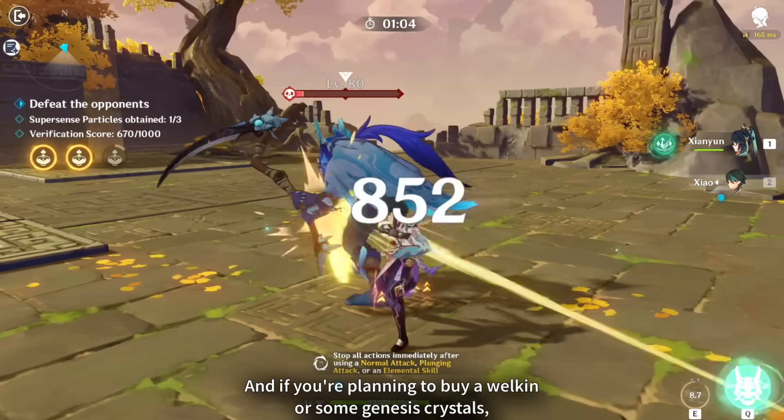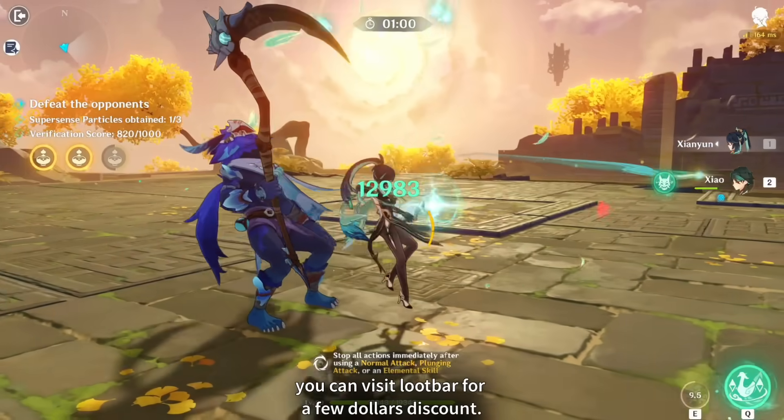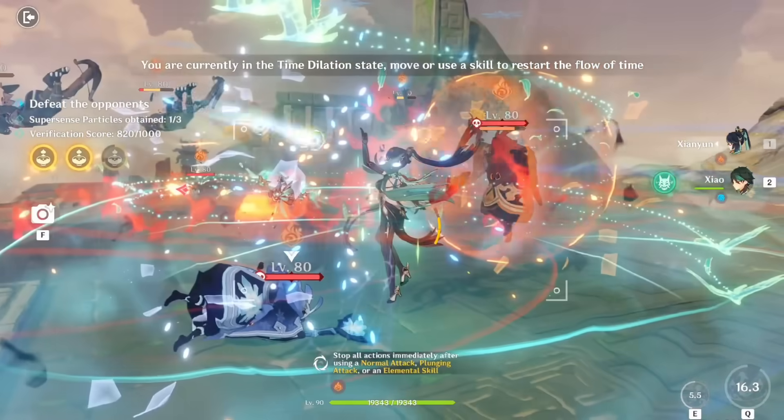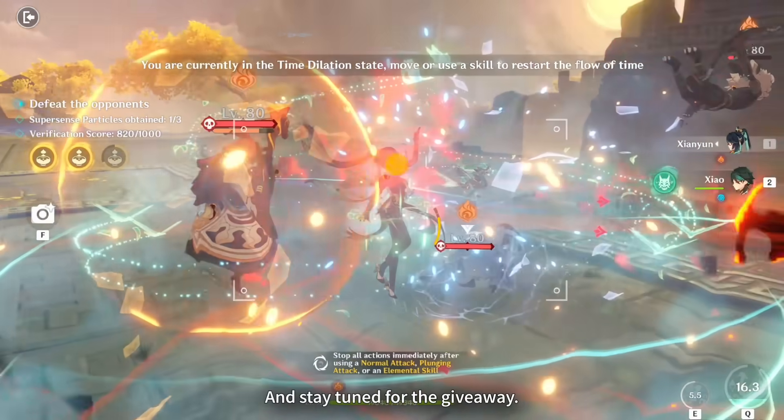And if you're planning to buy a welkin or some genesis crystals, you can visit LootBar for a few dollars discount. In fact, if you're a new user, you can get the welkin for just above $3. So visit LootBar now — the link is in the description — and stay tuned for the giveaway.